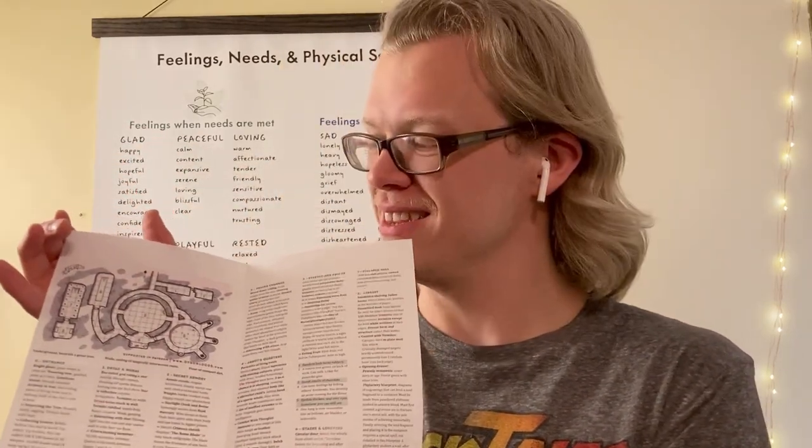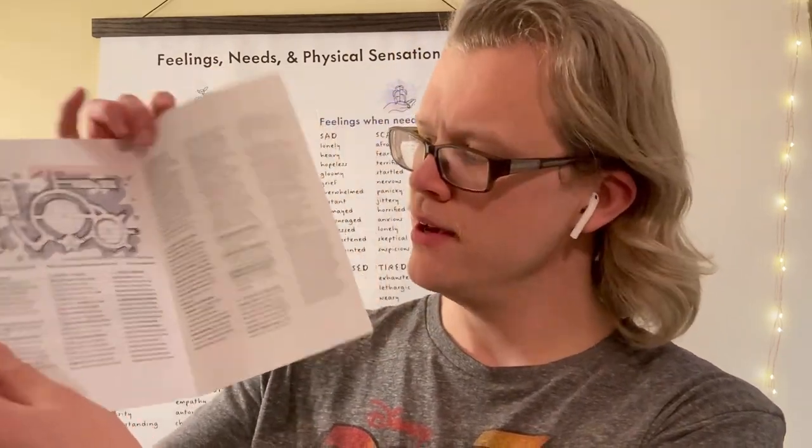Except I gotta say, this map comes from Dyson Logos — he'll also be in the description. It's one of those maps he made free for anyone to make their own money off of. Thank you, Dyson. Thanks, everybody. And this four-page adventure has it in the front here — it's an eight-room dungeon. Eight rooms. And it's got tables on the front and back.